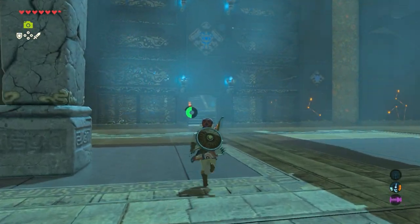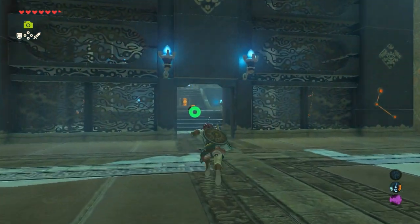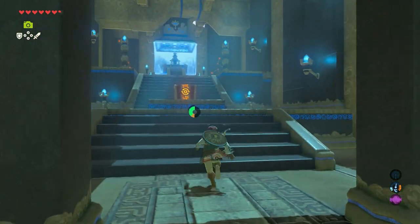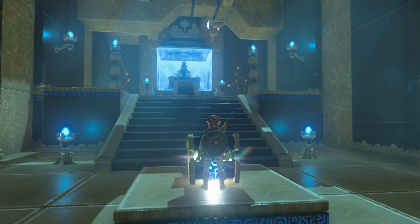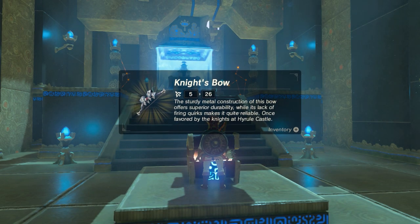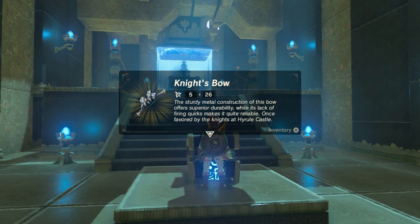Now walk towards the door or gate that just opened. Inside you can see the only treasure chest in the shrine — open it and you'll find a very awesome knight's bow with a strength of 26.